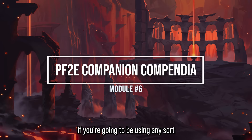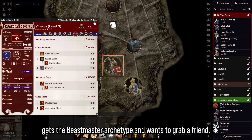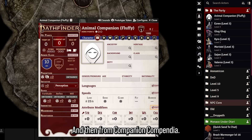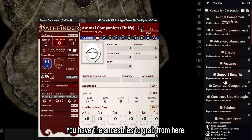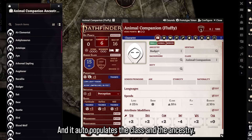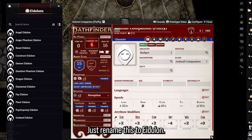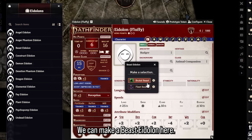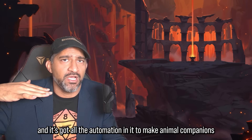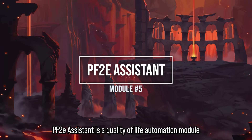Module 6: PF2e Companion Compendia is indispensable if you're using any animal companion or eidolon. Let's say Valeros takes the Beastmaster archetype — you create a new actor called Animal Companion Fluffy, make him a player character, and from Companion Compendia you grab an ancestry like Badger. It auto-populates the class and ancestry with attacks on the character sheet. It also works for eidolons — create a Beast Eidolon and it has all the automation built in.